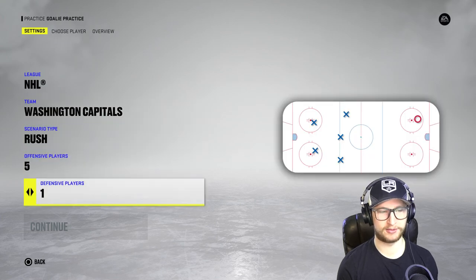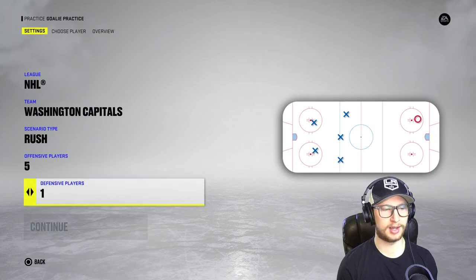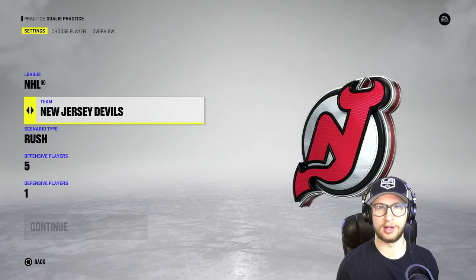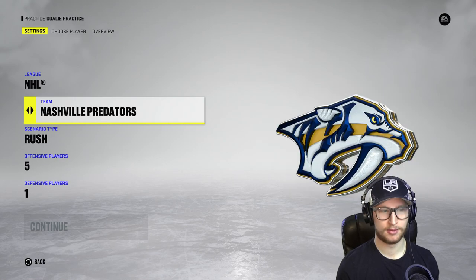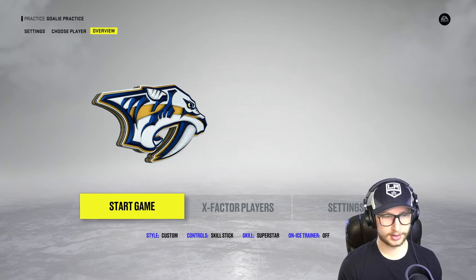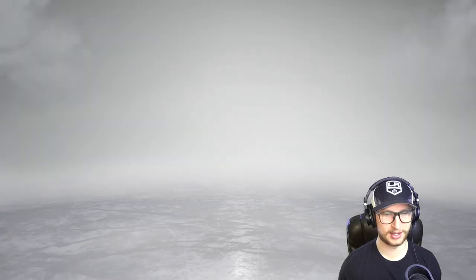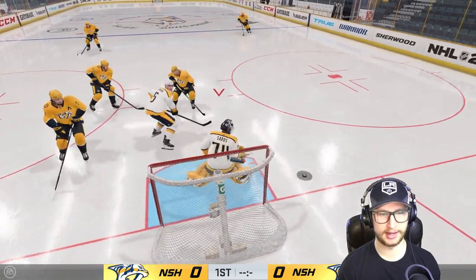Let's see how many saves I can make - I'd like more than 10. Let's randomize the team. I'll look at the camera and stop... alright, Nashville Predators! That means I should get Roman Josi, which is nice. It's on superstar, trainer is off. I'm a little nervous here - I feel like I'm not going to save a whole lot.